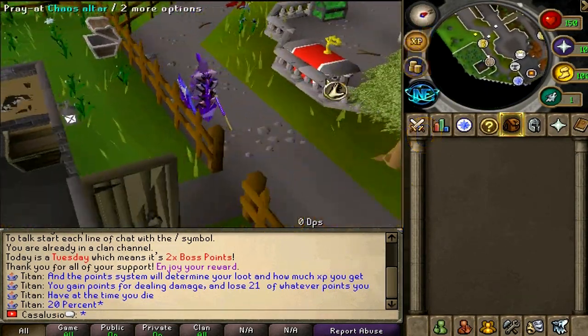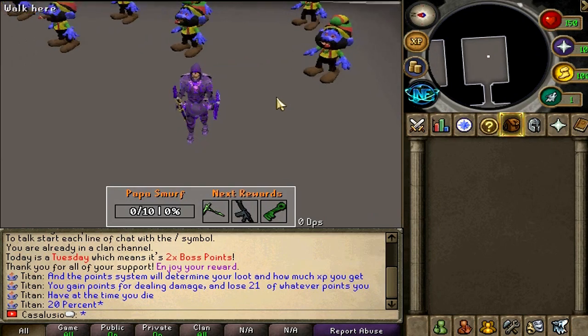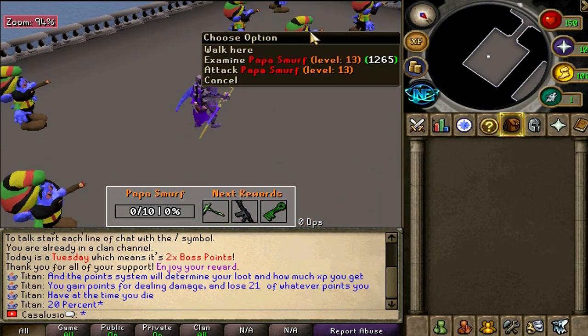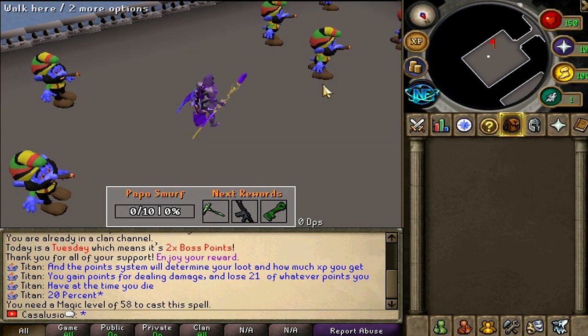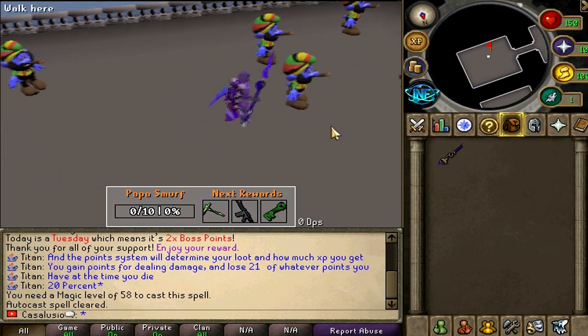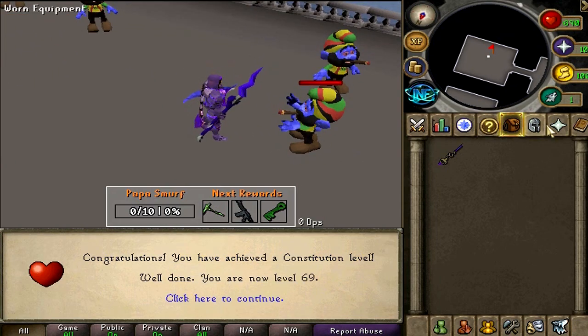Alright guys, so first of all let's go to Teleports, Minigames — and here you go boys. That's one of the best options to do as a newcomer. This is the first room; we have to kill 10 Papa Smurfs for these rewards boys. Only 10! Let's use a starter staff and see how it works. Come at me big boy — one shot it, very nice!